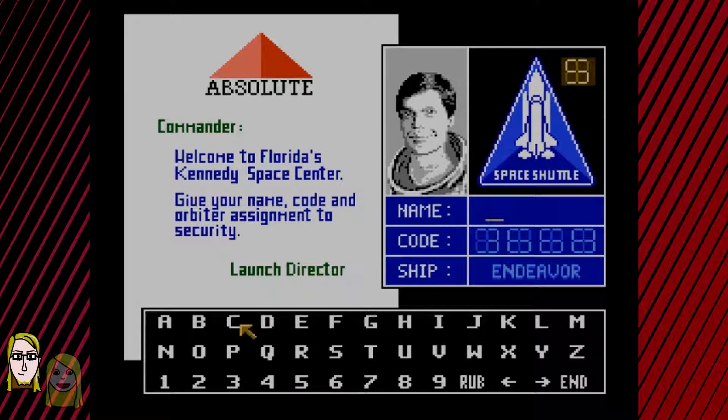Hey, we get to name our guy. I think I've got an idea of what we're gonna name him, but why don't you go ahead and tell me what you want to name him anyway? Joe. Oh wow, okay, that was a genuine surprise. All right, we're naming him Joe. I thought for sure you were gonna say we should name him Cat, but color me surprised.